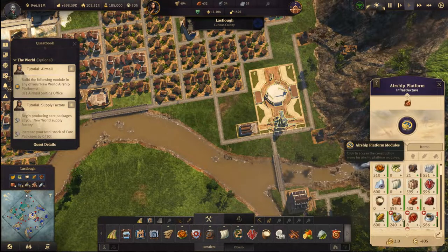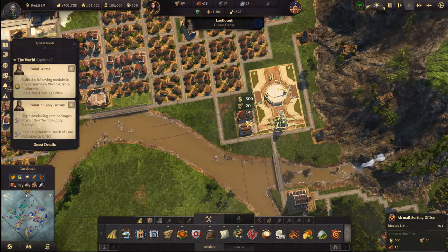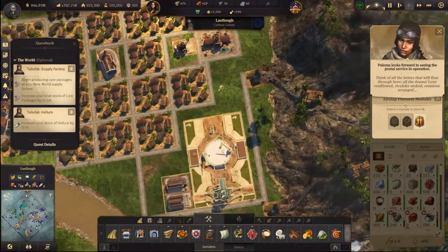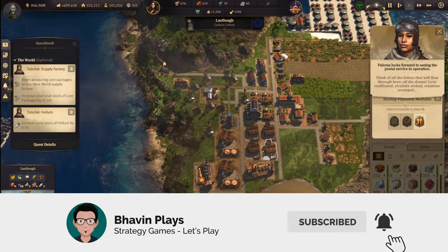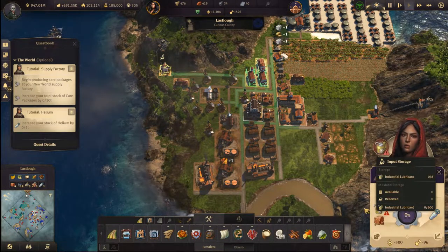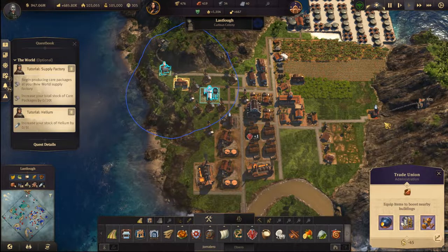It also needs an airmail structure — sure, let's throw that in. All the letters that will flow through here, all the drama: love reaffirmed, rivalry stoked, unions arranged. Here's what I'm planning — what's missing? We need — okay let's switch this with that.